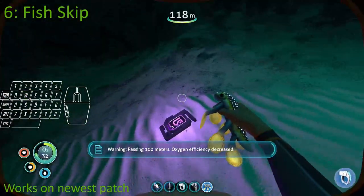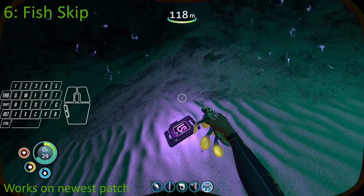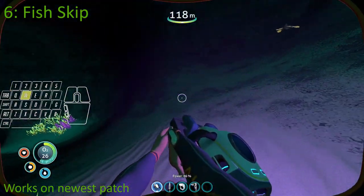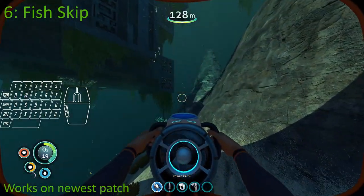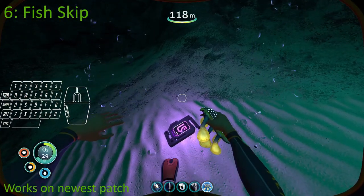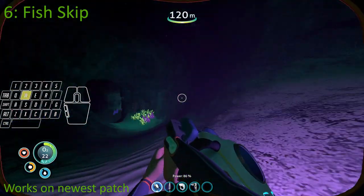Number 6 is Fish Skip. This glitch is used in any percent for picking up tablets and blueprints in databoxes without watching the long animation. It works by dropping a fish and then right after picking up the tablet. Afterwards you can switch right back to the Seaglide and continue with the run.